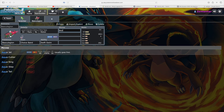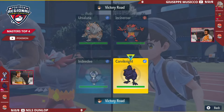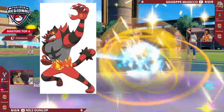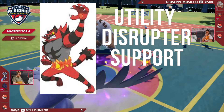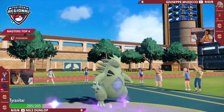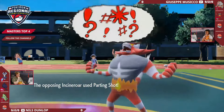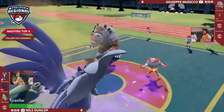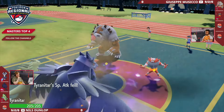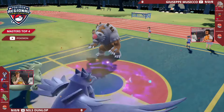Here you can see how important movepools and abilities are to identify a Pokemon's potential roles, and how sometimes stats aren't completely enough to determine a Pokemon's role. Some Pokemon can play multiple different roles at the same time — a Pokemon like Incineroar can be used as a utility disruptor, support, and tank all at the same time and do each role effectively. This allows not only Incineroar to be adaptable, but also spreads adaptability to the rest of the team, keeping your opponent guessing and causing them to make more mistakes.